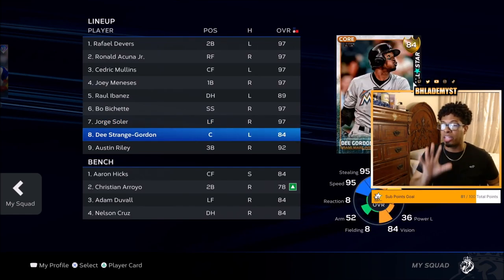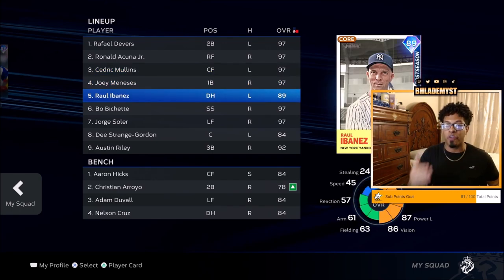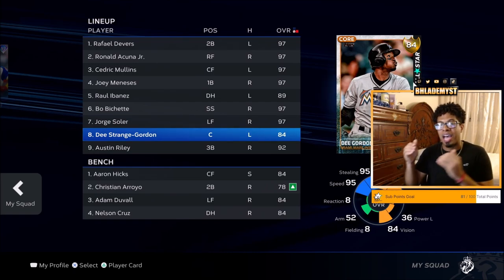The only time I do not put the second-most speed to hit eighth is when they're a very good card like Cedric Mullins. I'm looking for anyone under a 97-92 overall to be that eighth hitter so they can be the runner whenever there are runners on base. As there are more runners on base — say bases loaded — it goes ahead and puts the lead runner as the sixth hitter, the second runner as the seventh, and the runner on first as the eighth hitter.